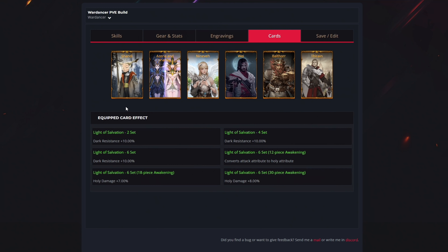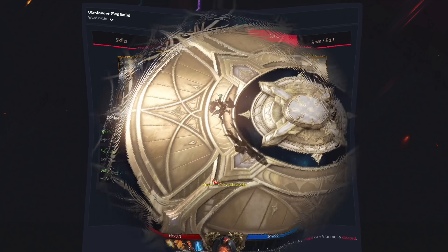For cards, you want to get Shandy, Azana, Inanna, Nineveh, Vay, Baldur, and Tyrein. In general, cards are an endgame system for maximizing your character, so you don't have to get them right away. These specific cards will optimize your damage output in PvE even more — this was the best and most optimized card set after extensive testing.